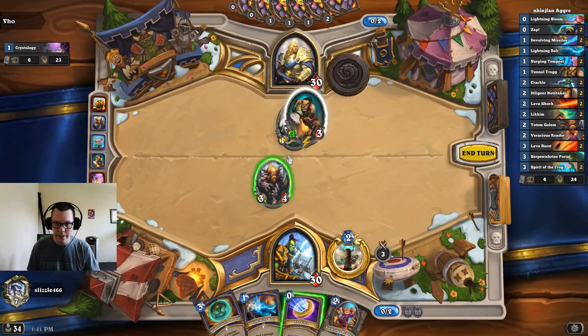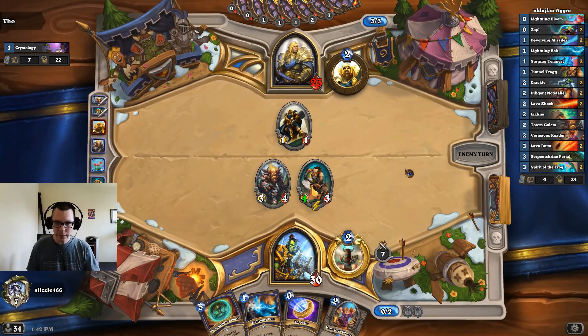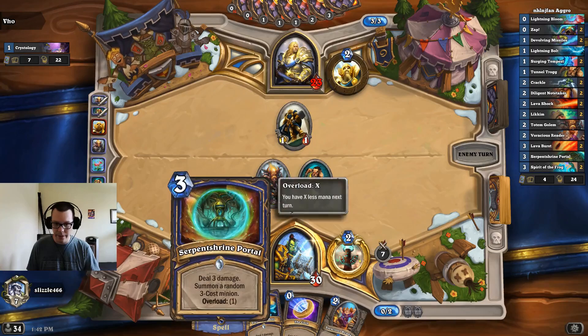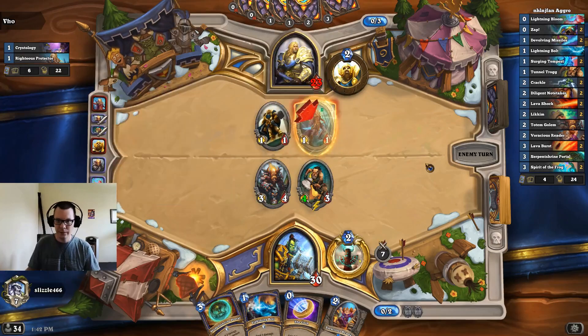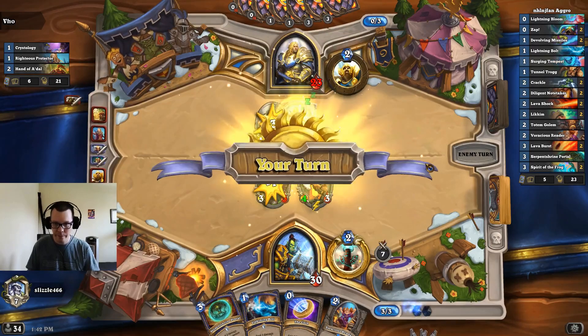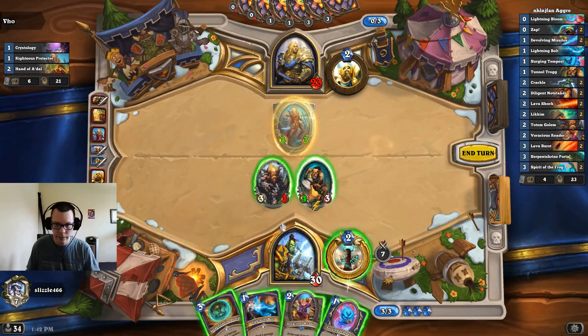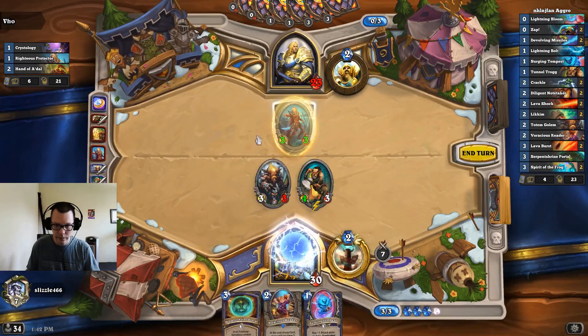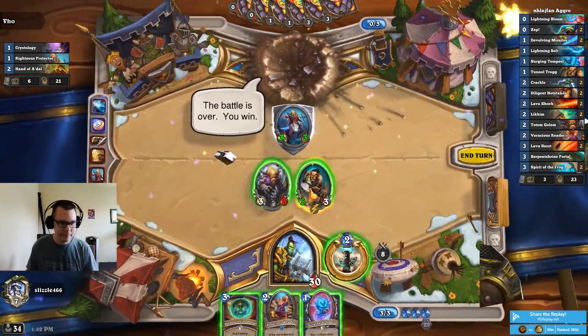I'm just going to aim these at the face. The Serpent Shrine Portal I might use on a minion — it depends what comes down. Okay, so this is Librem Paladin, not Mech. What I like here is going Lightning Bolt, Coin, Portal. And there we go.